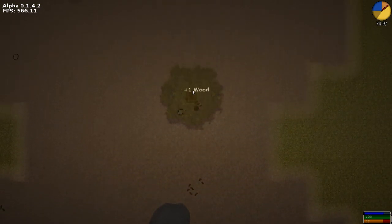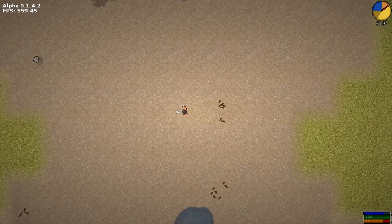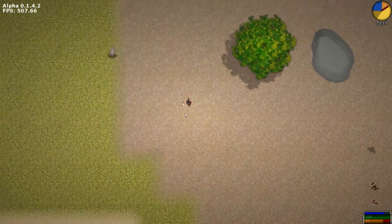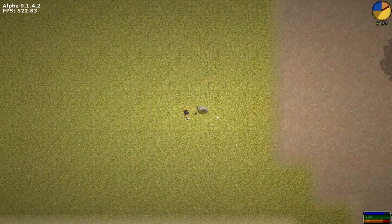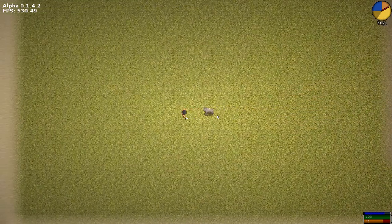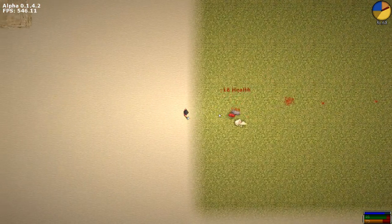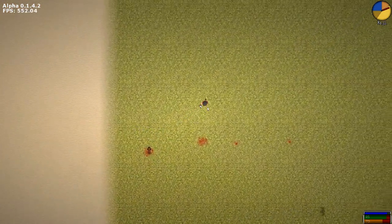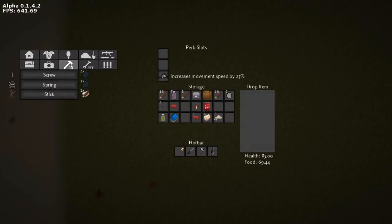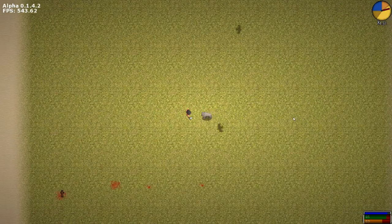We could have made a larger one and there would be more resources. But for now I think this is fine. We are going to want, as soon as we can here, to make a pickaxe. Come here, Wolfie. He hit us. Animal fat — bury him. So, what does it actually take to make a pickaxe? Tools — stone pickaxe: one stick, one rock, and two cloth. We're getting cloth from killing these guys.